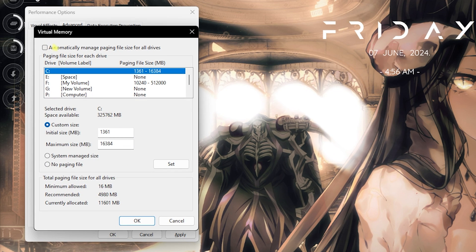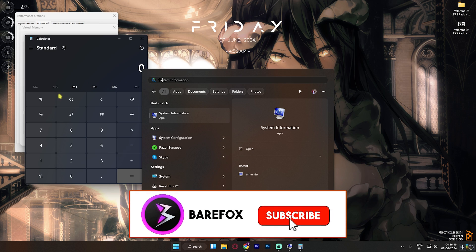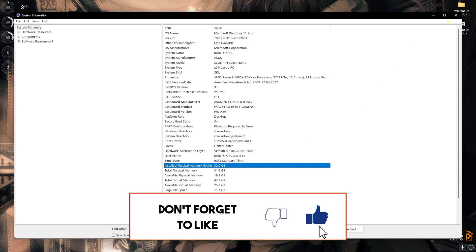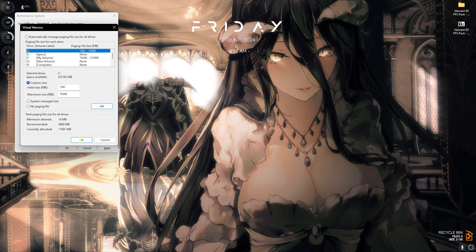For Virtual Memory, click the Change button, deselect Automatically Manage Paging File Size, and for the Custom Size set the initial size to 1361. For the maximum size, open your calculator and System Information — look at your installed physical memory (32 GB for me), multiply it by 1024 to get the size in megabytes, divide that value by two, and paste that result as the maximum size. Click Set, then OK. This is how you optimally set your virtual memory for gaming.